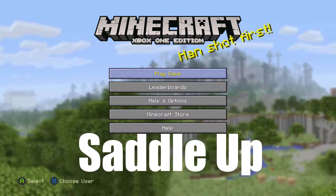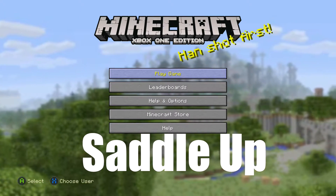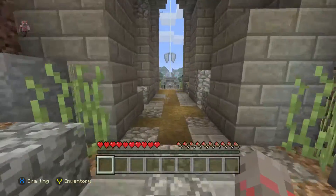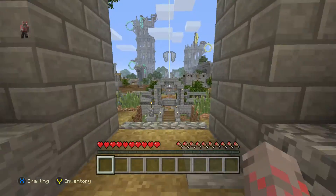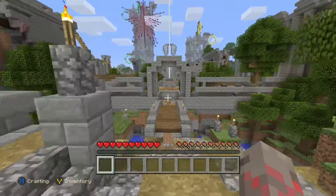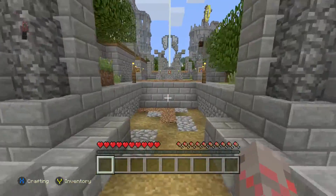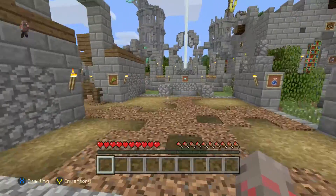Now, for a while many people have known how to do this achievement — mainly how to tame a horse, because that's what you've got to do. This is now available inside of the new title update for Minecraft on Xbox One, and of course on Xbox 360, PlayStation 4, and PlayStation 3 as well.